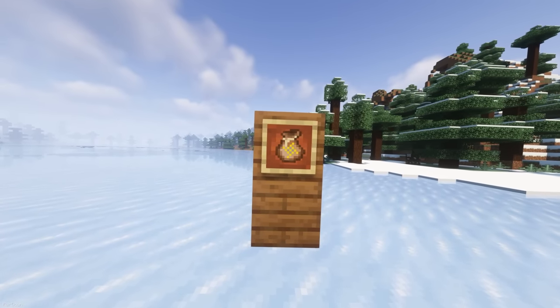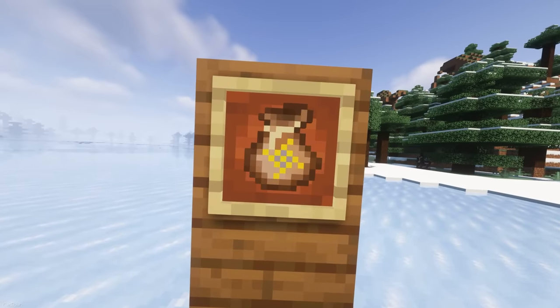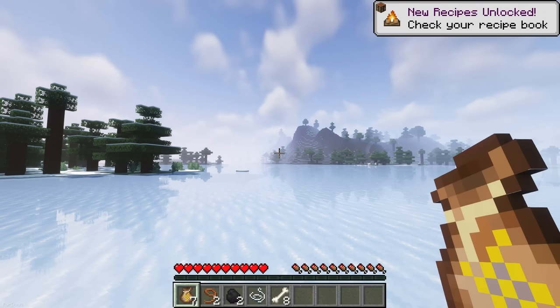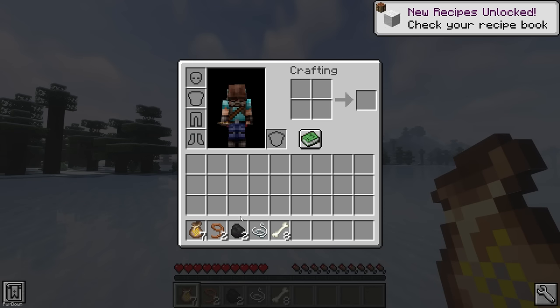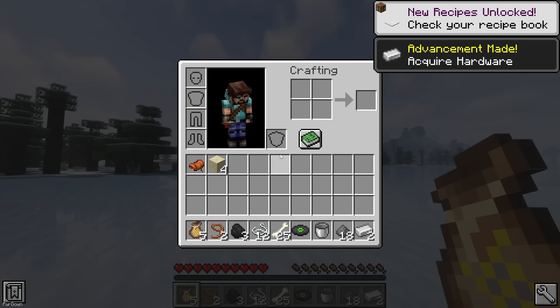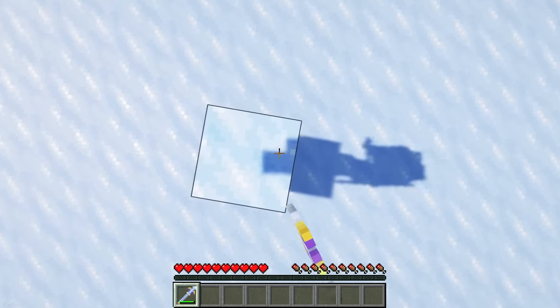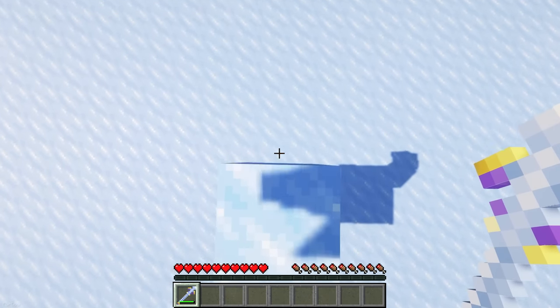Loot Bags have a 4% chance of being dropped by monsters in your world, but you can change that value. When you right-click, they'll open and loot will be added to your inventory. These follow lots of different loot tables like Shipwrecks, Fairy Treasures, Dungeons, Jungle Temples and more. One other item that can be obtained from these bags is the Ice Wand, which can summon Ice Blocks.